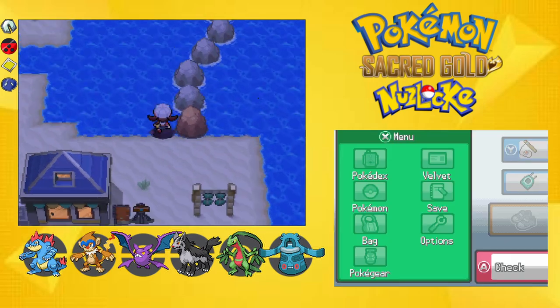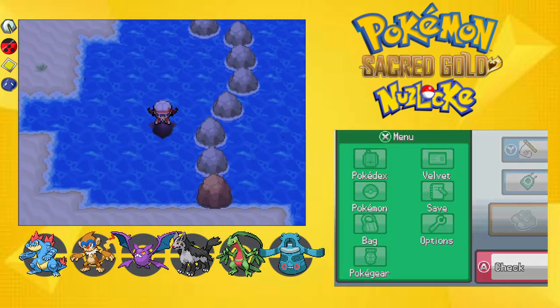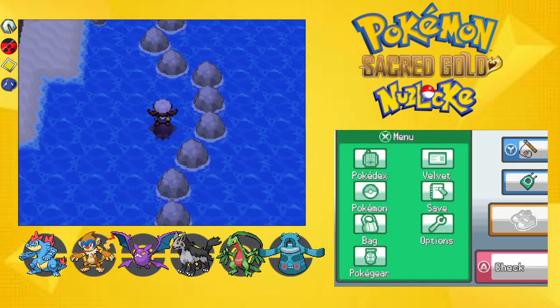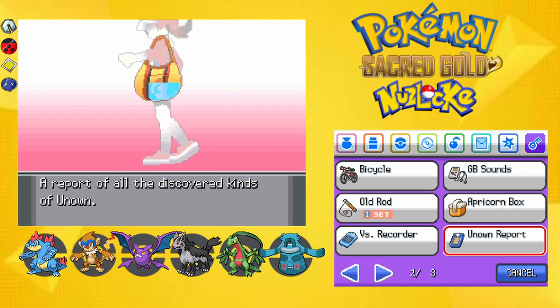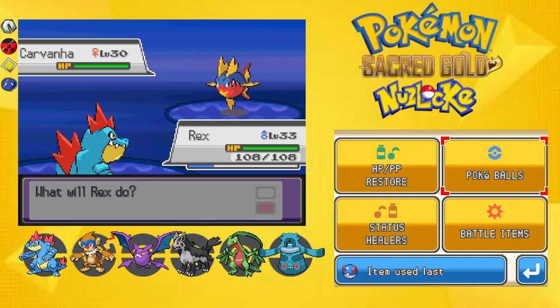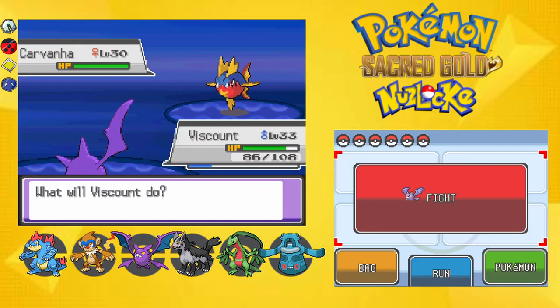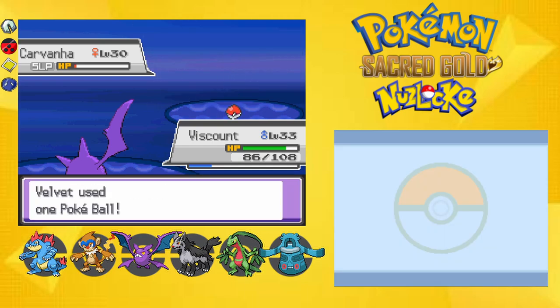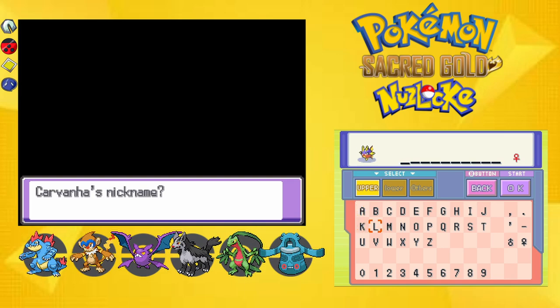This is within Cianwood, so I'll surf here. Will we get another Mantine? No, seems like another Tentacool. Maybe we'll get something with the Good Rod — Carvanha! I'm perfectly okay with this. Let's switch to Wingull and use Hypnosis, then Wing Attack. Actually let's just use the Pokéball. I'll save the Lure Ball for something else. What are we going to name it? Pin.